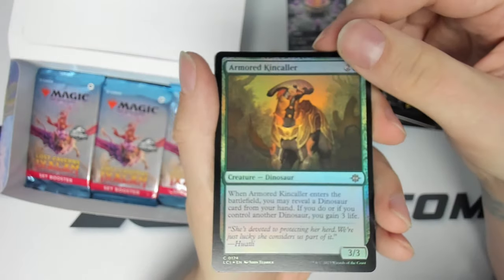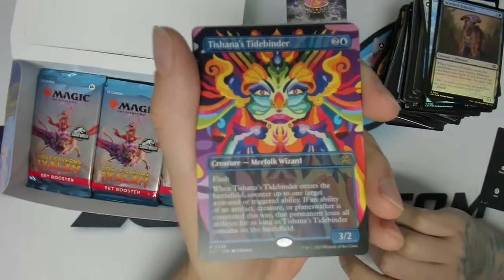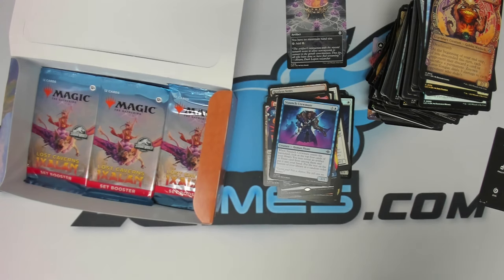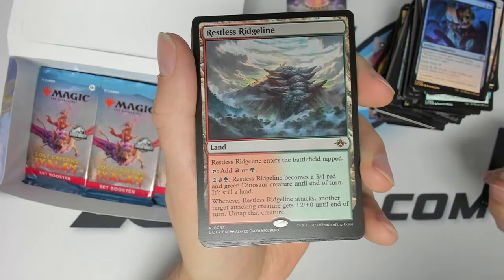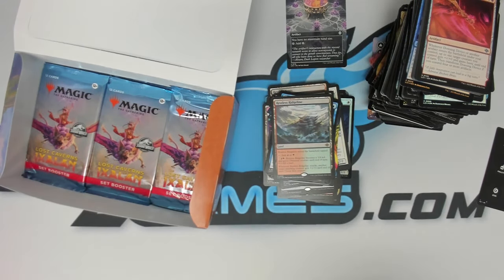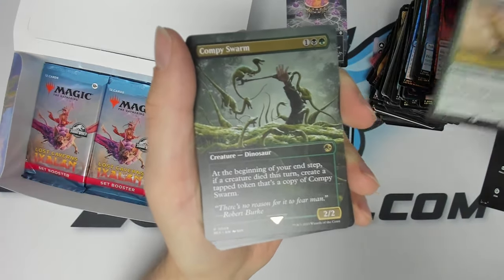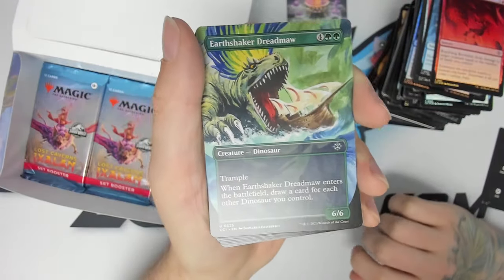We got a gnome, foil Armored Kincaller. Inti, Seneschal of the Sun — if I'm saying that right. We got a borderless Tishana's Tidebender. Showcase Zoioa Lavatongue. I love these borderless cards — the ultimate arts are super super cool, they look sweet. Foil pirate hat. We got a rare land: Restless Ridgeline, the red-green one from the cycle. Foil Rumbling Rockslide. We got the new Ghalta, Stampede Tyrant — huge dude, loves to put in more dudes. And another Jurassic Park card: Compie Swarm — super cool. And we got a borderless Earthshaker Dreadmaw.